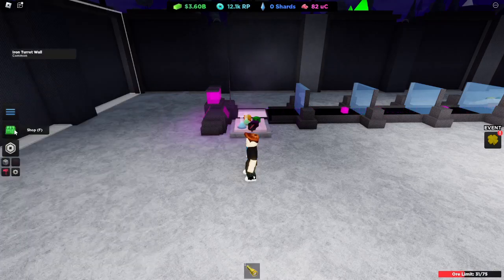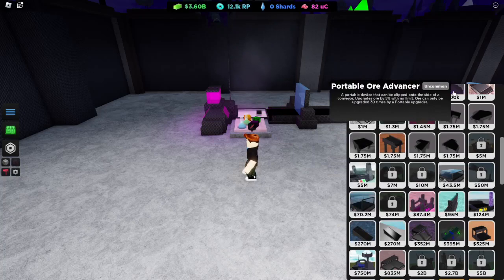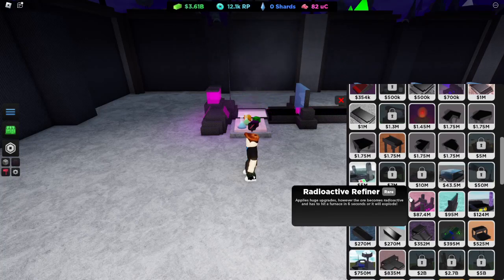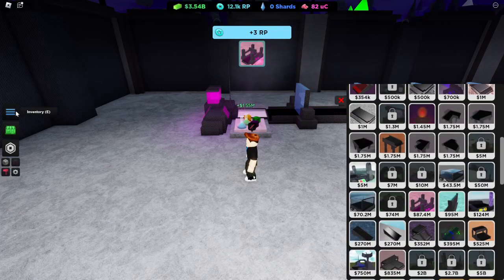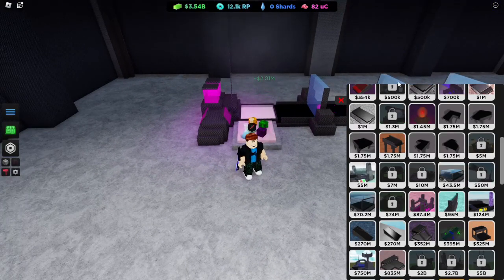I know something else we need to get - there is a portable upgrader. That's pretty good, let's get that one. It becomes radioactive and has to hit the furnace in 6 seconds or it'll explode. It applies a huge upgrade, however. Well, that's totally fine because we can deal with that.